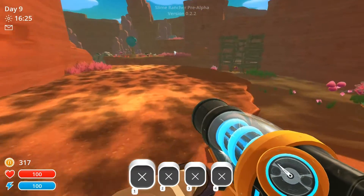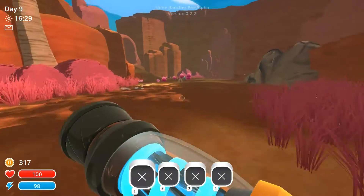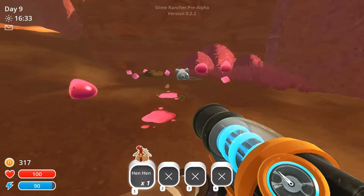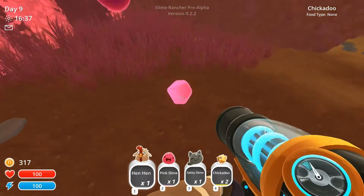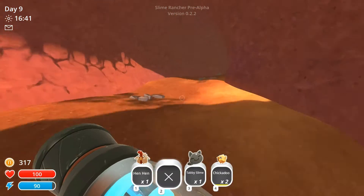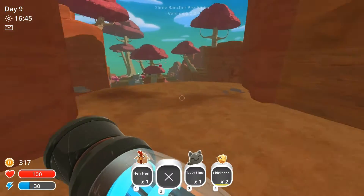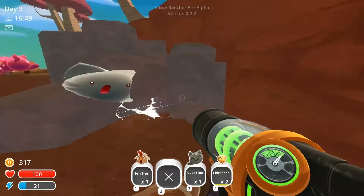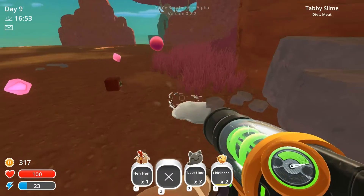I need more stamina — my guy's getting tired. He's like me in real life: oh, I can't run too far, I'm tired. Hen hen, you're mine. Kitty cat, you're mine. And chickadees. Let's get rid of that pink slime. Head up here. I couldn't find my way back last time when I went to this weird place where I intend to go now. Think you're the guys I want — tabby slimes.